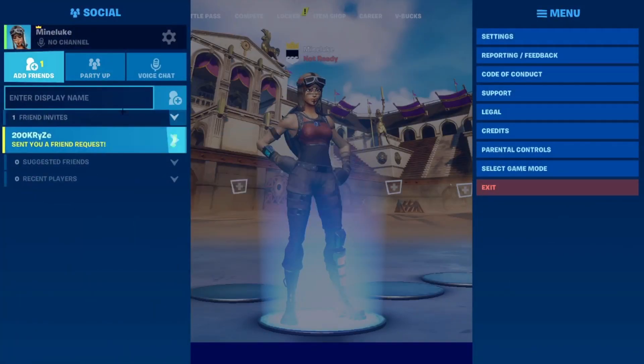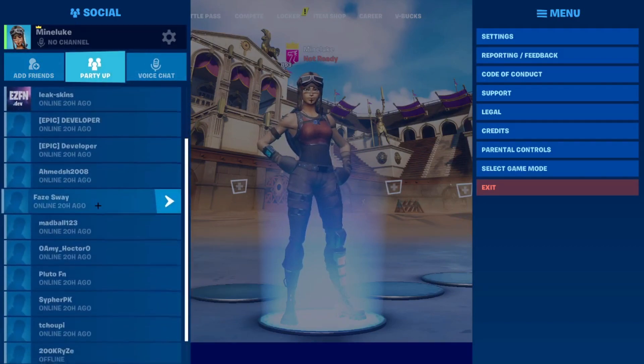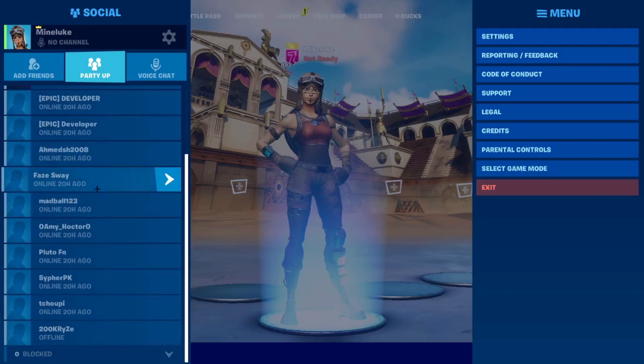You can also add friends. As you can see, somebody added me so I can accept it. You can also add people — let's type in someone random, like Ninja. Nobody's popping up, but as you can see I've got a few friends already, like FaceSway.